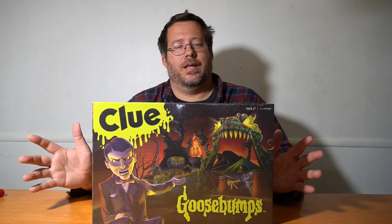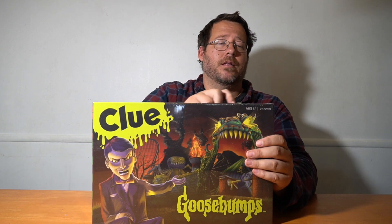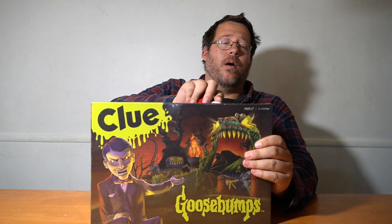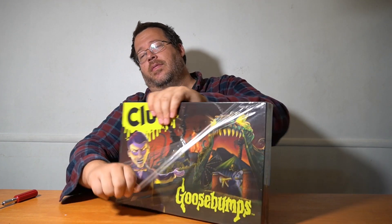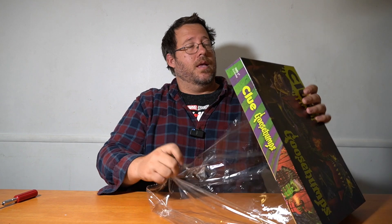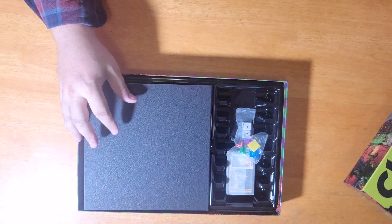We're back with a brand new game for our Rants Review Fridays. This time we are checking out Clue, but it's the Goosebumps edition. This is of course due to the great work between The OP, Hasbro, and Scholastic. Let's open this up and talk about why this game is so much different than other Clue games. On top of being themed around Goosebumps, it is set at Horrorland, one of their most iconic and well-known locations. Several of the books have gone to Horrorland and it features Slappy and several other monsters from the Goosebumps lineup.